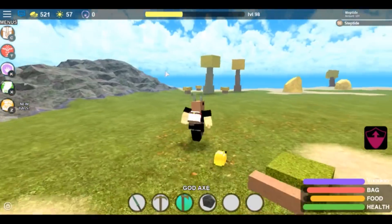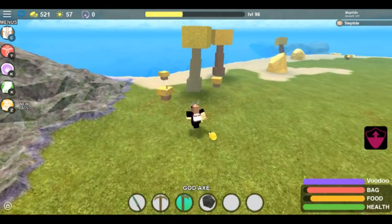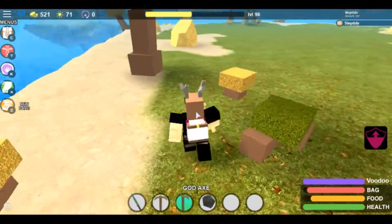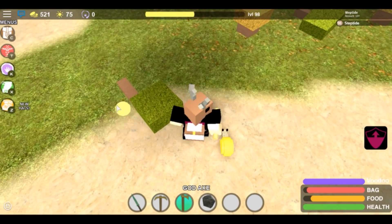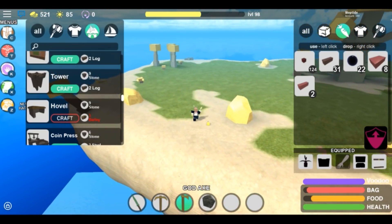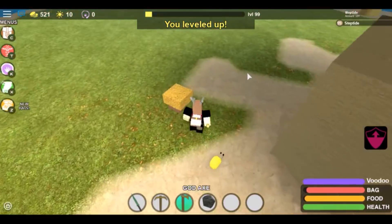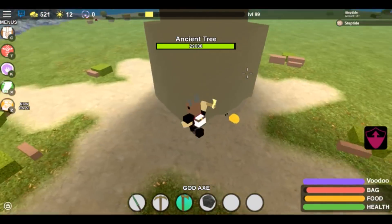Now guys, after you get to here, this is what I would recommend: go around and break these trees. Breaking the trees already gives you quite a bit of XP, but they give essence as well, and also two logs. So if you're a PvPer and you like logs, pick those up too. These trees give a crap ton of XP, so make sure you go break them. Alright guys, once you break everything — well, most of the trees — you can break the spirit key if you want, it doesn't matter. But yeah, now we're level 99, so by breaking this we're gonna get to level 100.